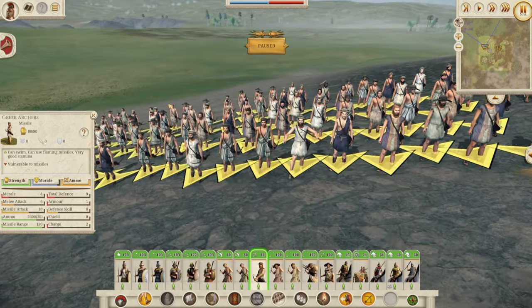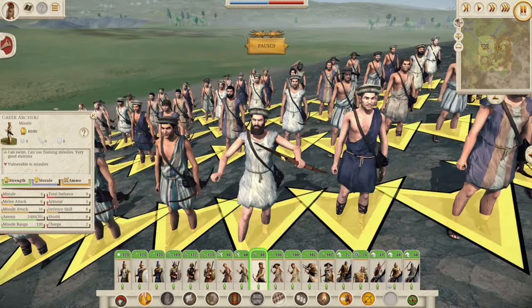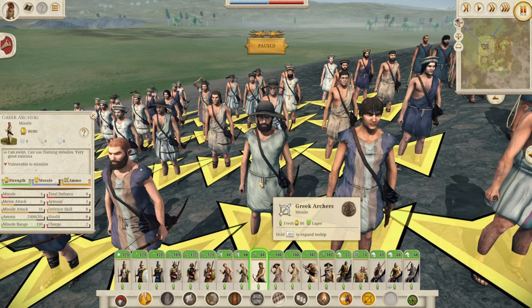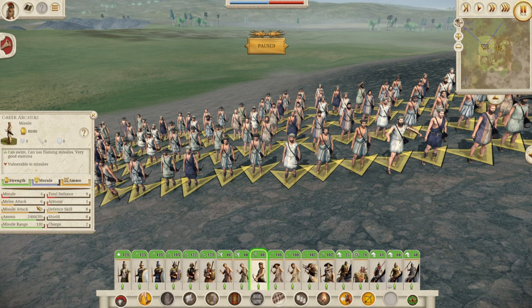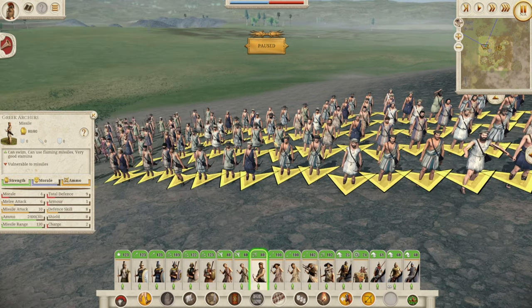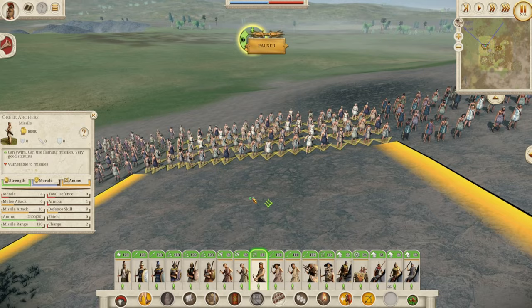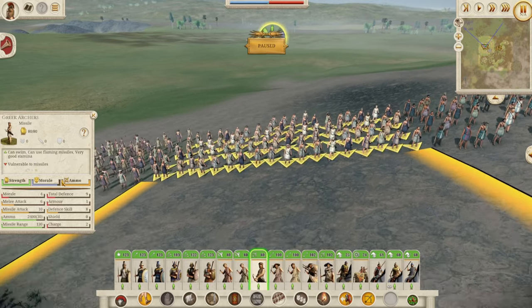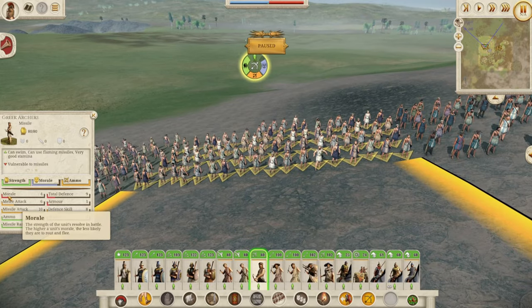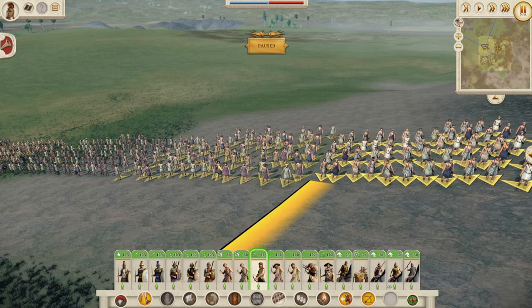Here are the Greek archers — looking like they've just come off the farm. 9 defense, 4 morale, but 10 missile attack with 30 ammo and 130 range. These Greek archers are fine — they'll do a job. Just make sure you've got a good general so they don't route, and keep them out of melee because they'll definitely route quickly there.